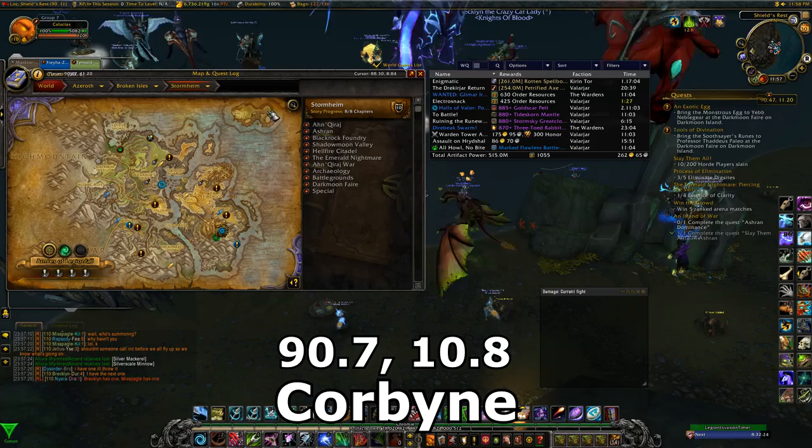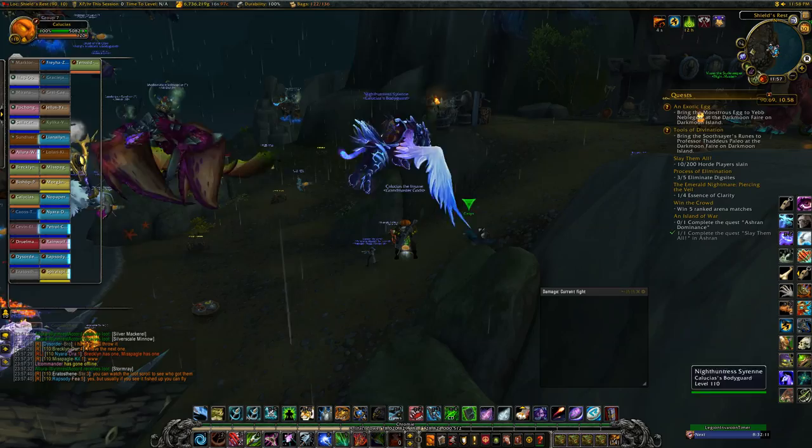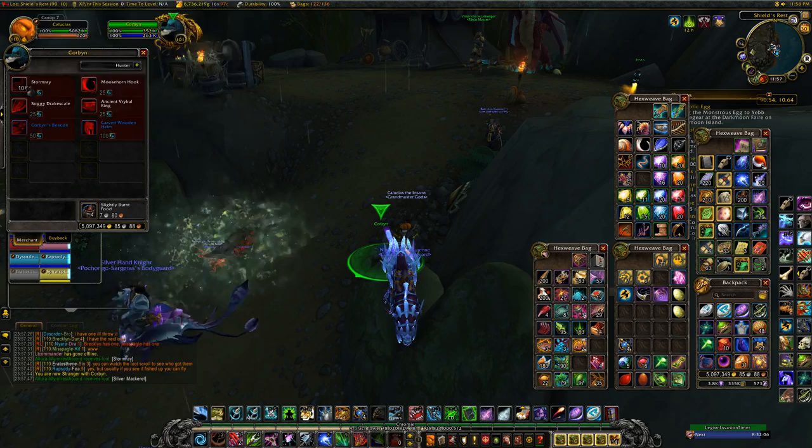Next up is Corbin at Stormheim. His coords are 90.7, 10.8. He's a bird, so try not to miss him. His reputation names are different than the others — I guess it's because he's a bird — but that really doesn't change anything at all. He sells Stormrays in exchange for Shiny Bobbles, then some baits — no one really cares about those.